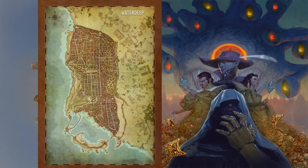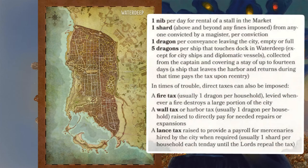Waterdeep also raises revenue by charging other fees, such as: one nib per day for rental of a stall in the market; one shard above and beyond any fines imposed from anyone convicted by a magister; one dragon per conveyance leaving the city; five dragons per ship that touches the dock at Waterdeep, covering a stay of up to fourteen days. In times of trouble, direct taxes can also be imposed: a fire tax of usually one dragon per household; a wall tax or harbour tax of usually one dragon per household; and a lance tax of usually one shard per household each ten day until the lord repeals the tax.